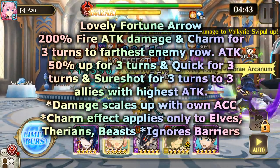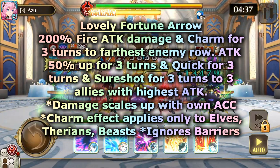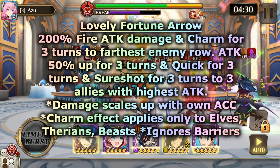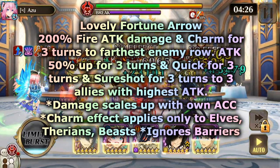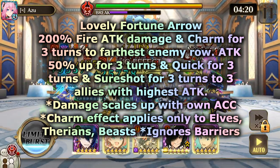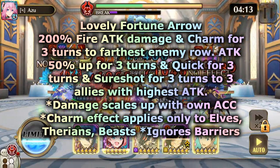Her action skill, Lovely Fortune Arrow, does 200% fire attack damage and charm for 3 turns to the farthest enemy row. 50% attack up for 3 turns, quick for 3 turns, and sure shot for 3 turns to 3 allies with the highest attack. Damage scales up with own accuracy. Charm effect applies only to elves, therians, beasts, and it also ignores barriers.